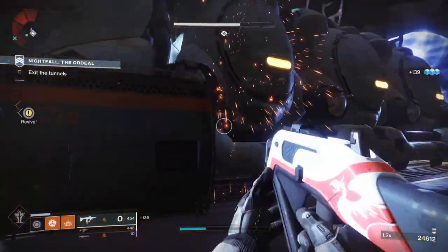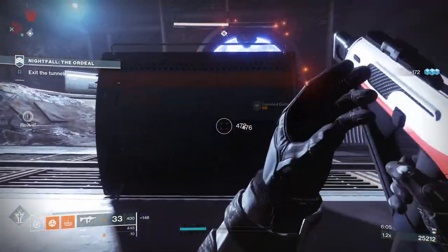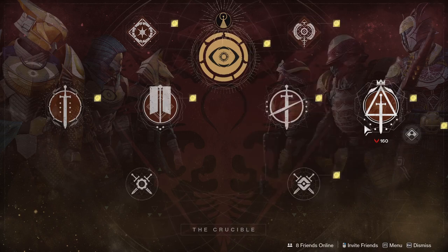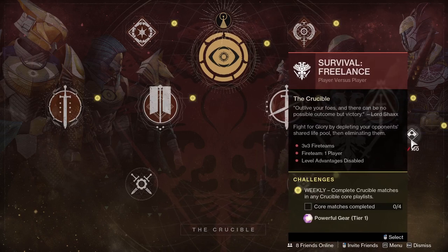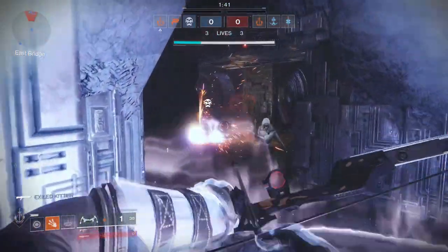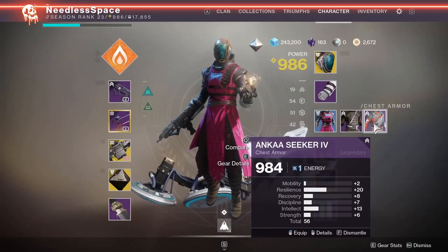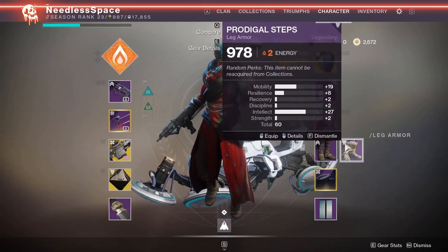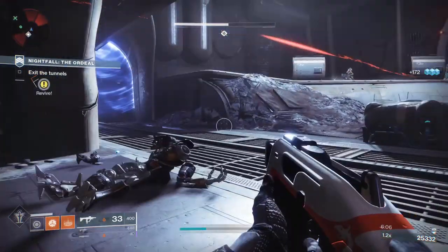First off, we're going to have to get some powerful gear to drop. The fastest and most efficient way is to go into the PvP playlist and jump into competitive mode — survival specifically, the solo queue if you don't have anyone to play with. Even if you're not a big PvP fan, which I'm not either, I still highly recommend giving this method a shot. You get powerful gear after each rank up, and after one match I was able to get two pieces of powerful gear and increase my light level by one.